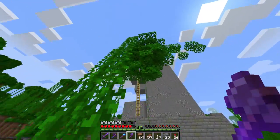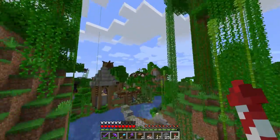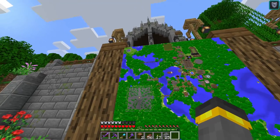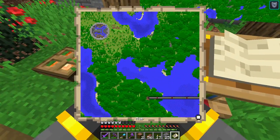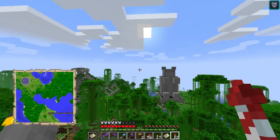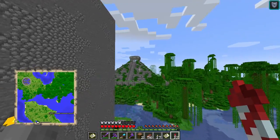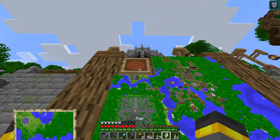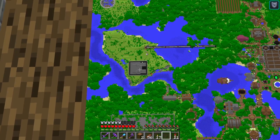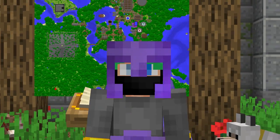I threw a poll on Twitter and asked what to do with this episode — we're going to split it in two. In the next episode we'll finish up the resort entirely. The island looks completely different than it did at the beginning. If I had to guess, this probably took about six to eight hours, and I have no clue how it ended up taking so long. The island is now mostly clear of all natural trees. In the next episode: custom trees, bamboo, and more details. You can actually kind of tell it's a panda from the sky — that's kind of crazy.